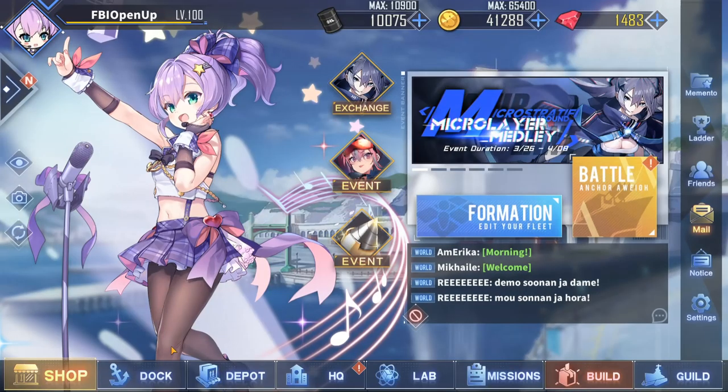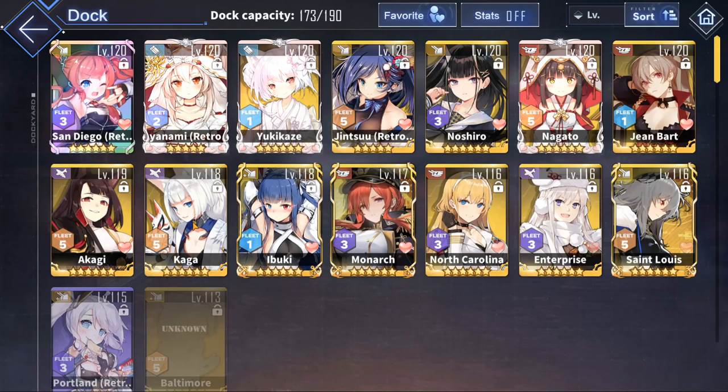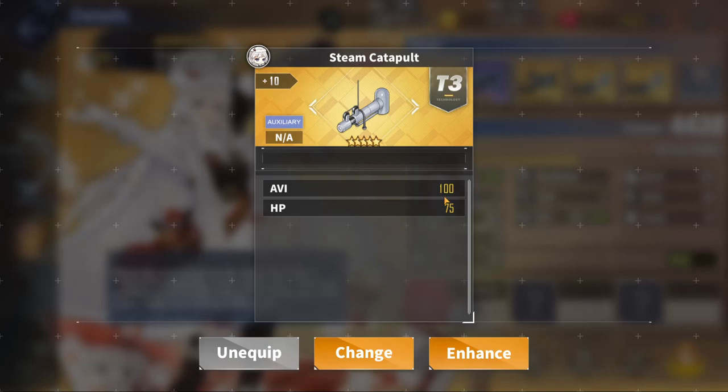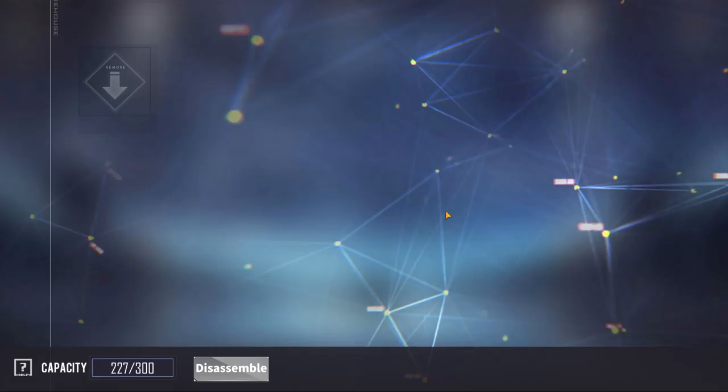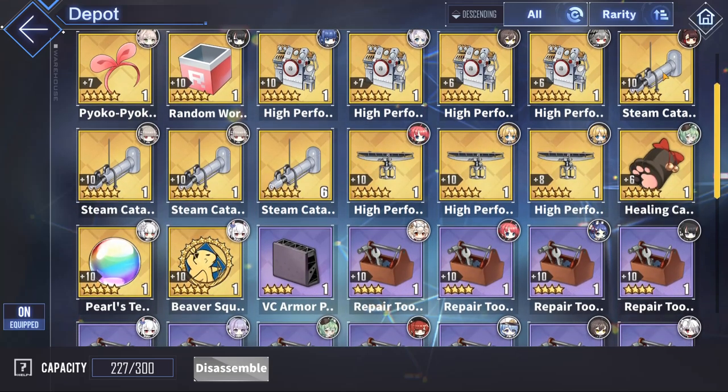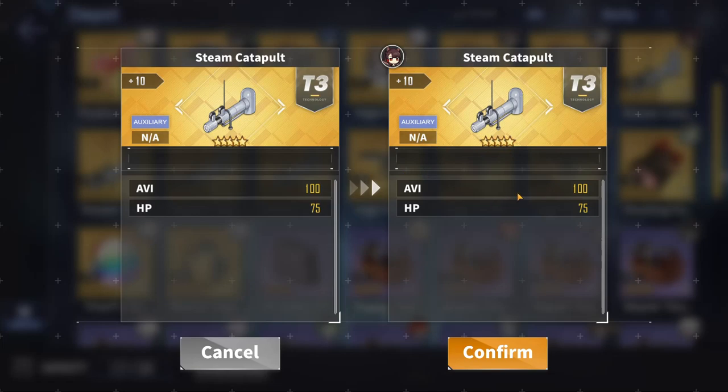Now, moving on to the auxiliary gear for a carrier — it is actually pretty simple compared to most other classes. You just kind of want to slap two of these very nice golden steam catapults on, because it is best in slot. It's the best all around because it increases your aviation by a very solid plus 100, which is a huge damage buff, and you get extra HP too. You can only get this from any kind of gold box, so if you open a gold box, just pray that you get lucky and drop yourself a steam catapult.